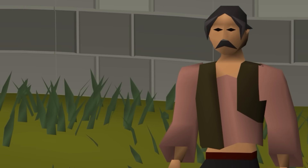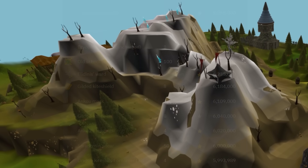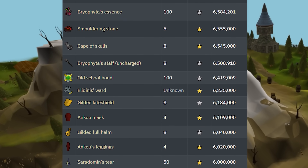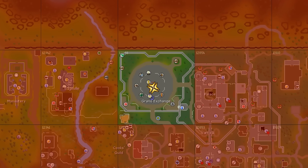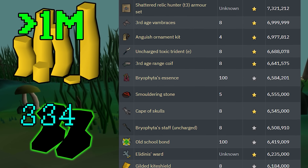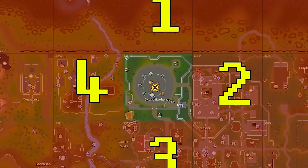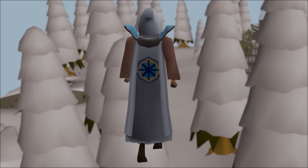Welcome back to another episode of Trader Steve's journey across Gielinor to collect as many rare items as he can get his hands on. Trader Steve is starting his journey in the Grand Exchange chunk, but for every new rare item worth more than one mil he adds to his collection, he can unlock a new adjacent chunk. Trader Steve's ultimate goal is obtaining a quest cape.